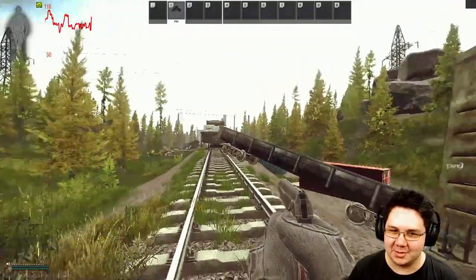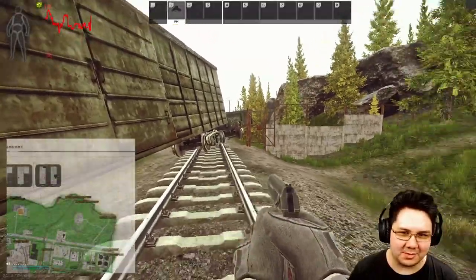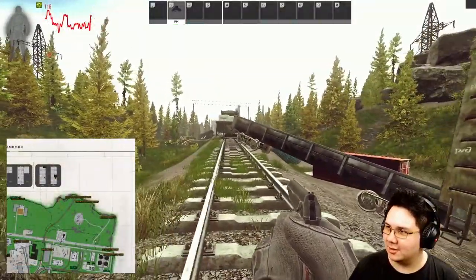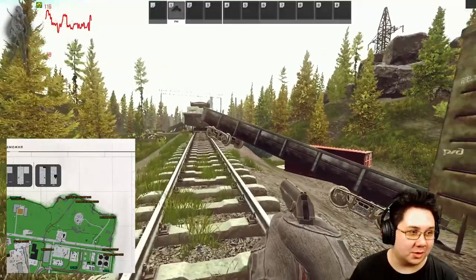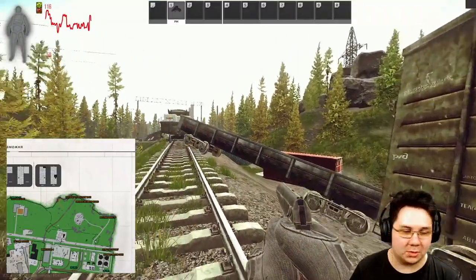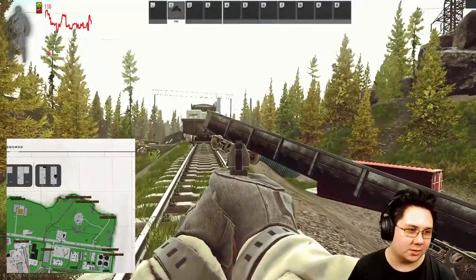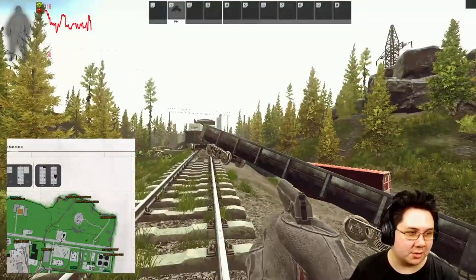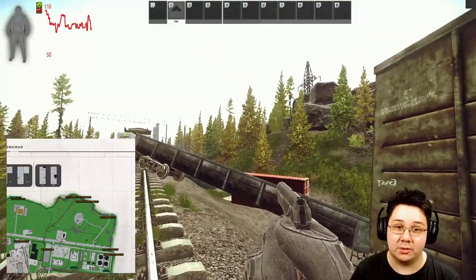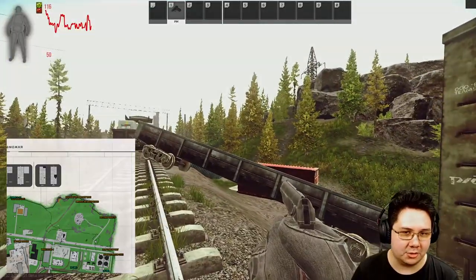Hi guys, this is a Customs cache guide. We're going to be starting at the railroad military base, which is at the very top middle of the map, and we're going to be hitting all 23 caches on Customs that I know of. I won't be cutting in between caches but I will be speeding it up, so if you have a lot of difficulty finding a particular cache you can watch back in slow-mo on YouTube.